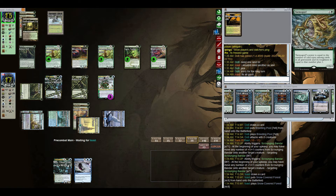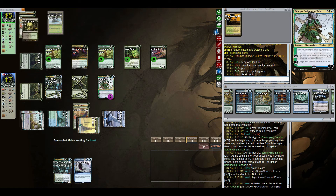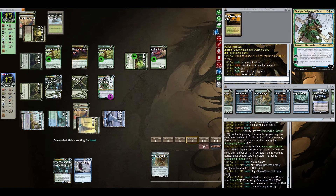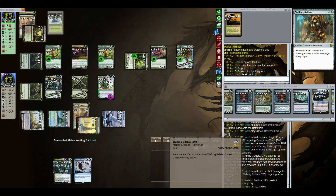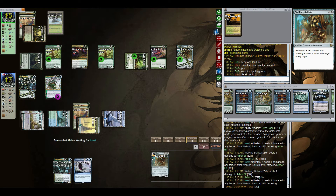I apologize to our opponent for the long turn I took, but there were just so many decisions to make. Our opponent gets their second land and now they have seven mana at their disposal. Game three is going in for the long one. Our opponent now has ten mana and Walking Ballista — great, that's just what I wanted to see. Walking Ballista is probably going to shoot down our Tamiyo. Okay, not yet — first it's going to take out our Arbor Elf. It could take out Tamiyo though.